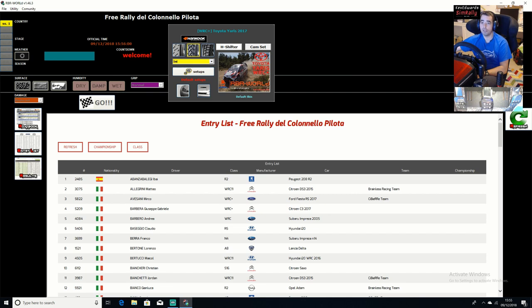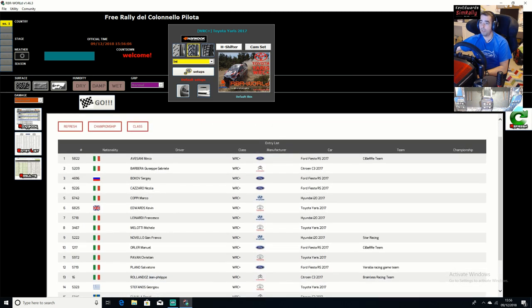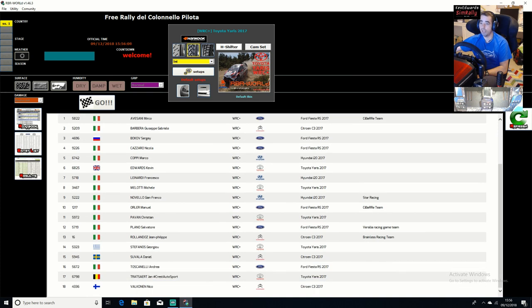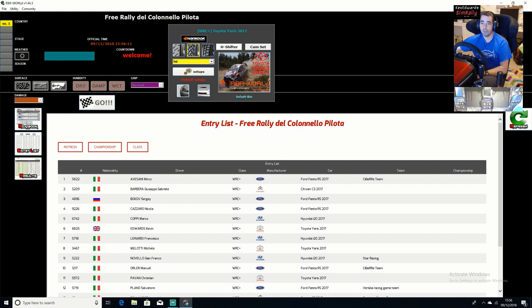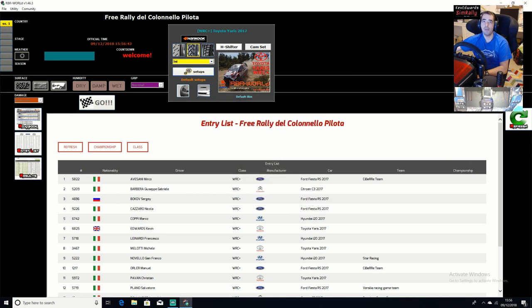And then obviously your results. We want our class — see how many people we've got in our class. 18 so far. You'll probably notice as well, most people are Italian because it's an Italian-based mod. I haven't put a time in yet. Damage is automatically on reduced, which is a bit rubbish — I prefer it to be realistic. But never mind. Setups — you can pick a couple of setups there.